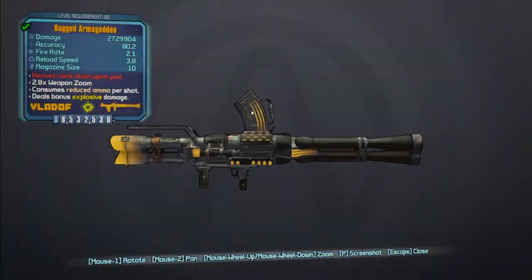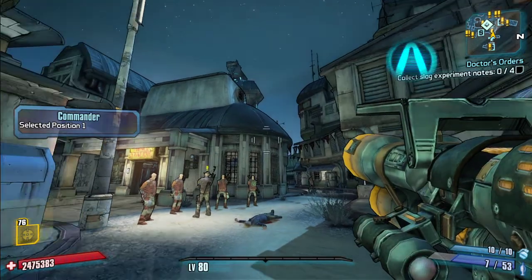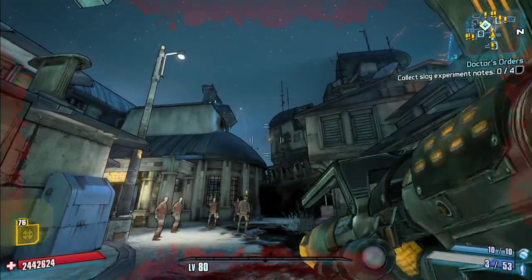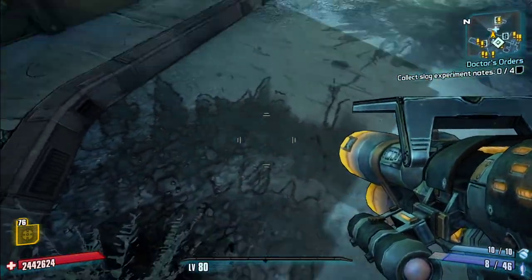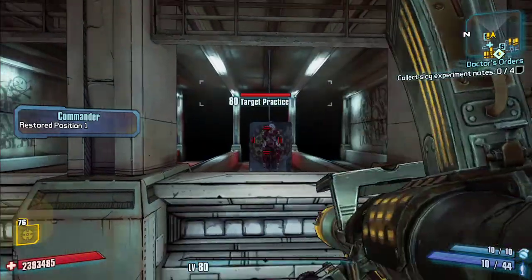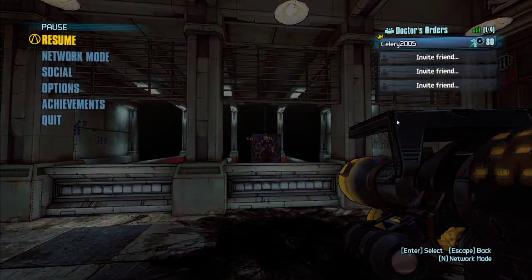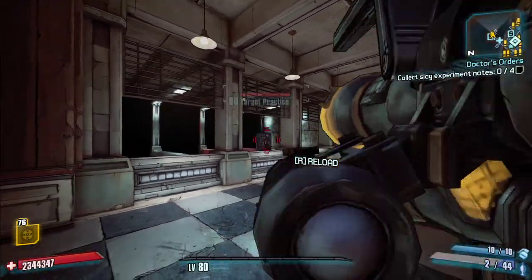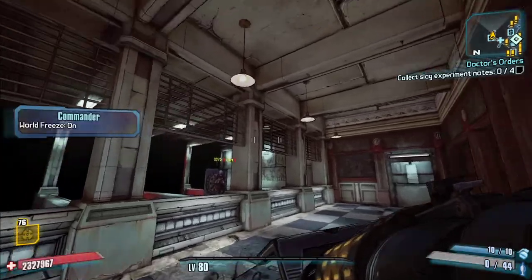For our last launcher, it's the Armageddon. I'm going to go outside for this one. It shoots rockets down as it travels. They do do self-damage, but not that much. Those rockets actually do more than the listed damage — right there 27, 29, whereas if you land that bonus rocket it's 32, 75.